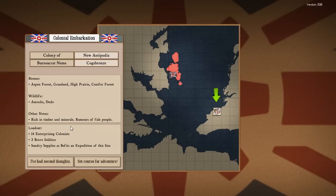Load out - we've got 14 colonists, which is technically 17 because you've got three brave soldiers as well, and a few supplies. Let's set course for adventure. Now there is a bit of a load time. All the actual levels - well, the world - is randomly generated, so even if you're going into the same location you might not necessarily get the same kind of resources, and you might not necessarily be killing fish people straight away.